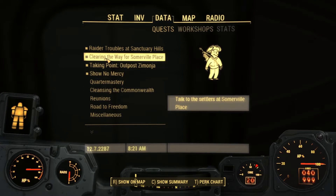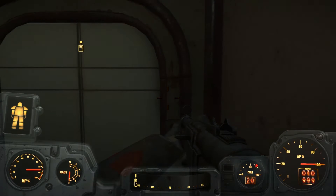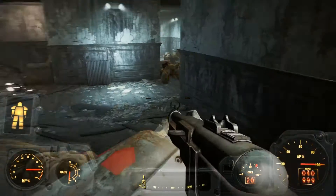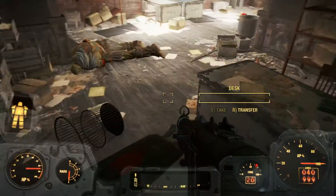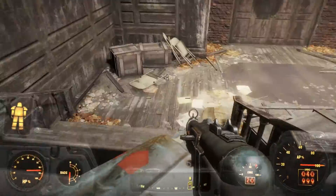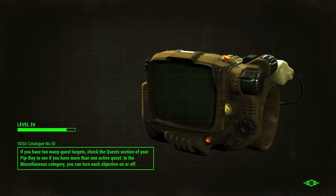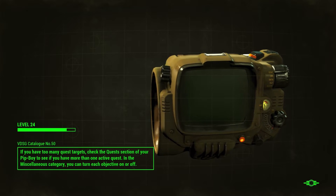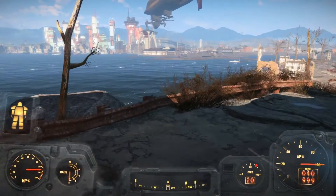One of the jobs that's come up recently is that apparently the raiders have moved back into that Thicket Excavations place. I'm starting to regret fixing that pump. On the bright side, it means I can take another swing at getting some goodies out of there. I also need to go find my storage box at the Prydwen. That's a job I've got to take care of. He's definitely not my follower anymore, that's for sure.